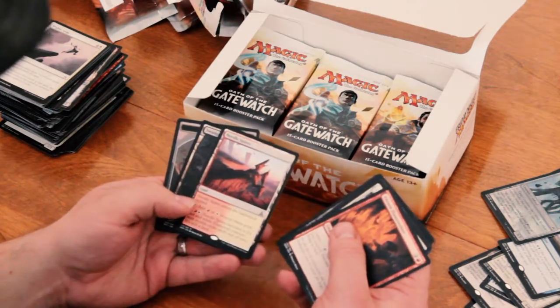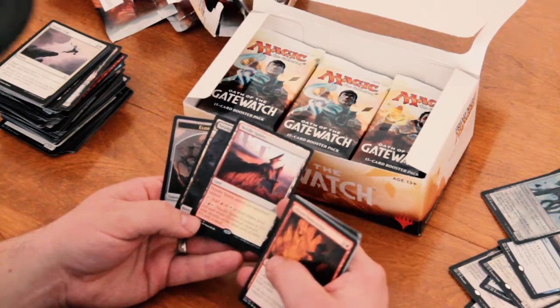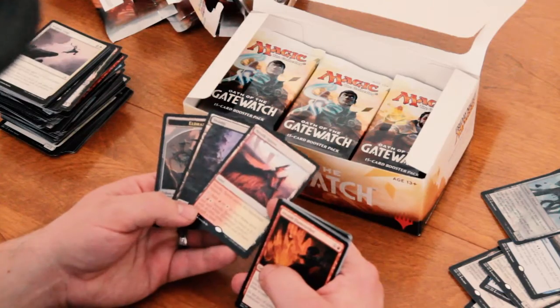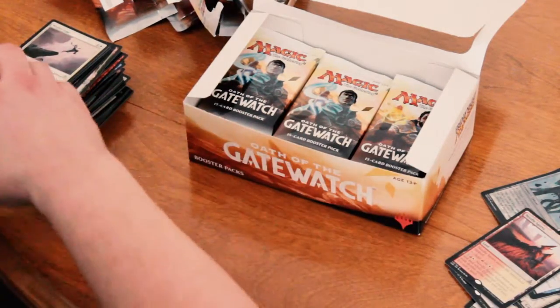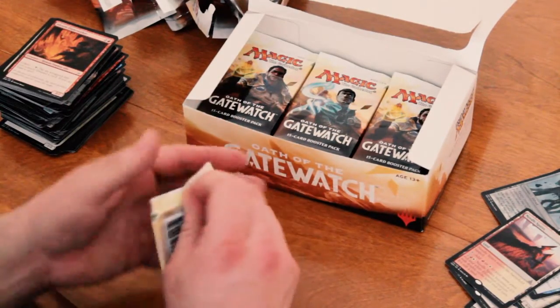Next we have Needle Spires. Enters the battlefield tapped. It's a red and white elemental land. That's pretty cool. Gets 2/1 with double strike. Awesome. So that's 2 of the dual lands I've gotten now.